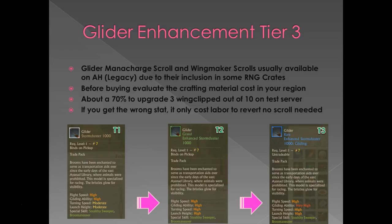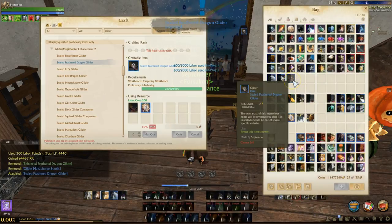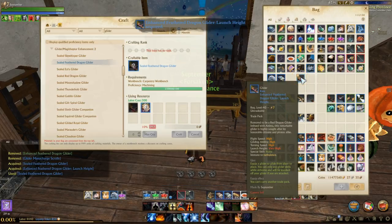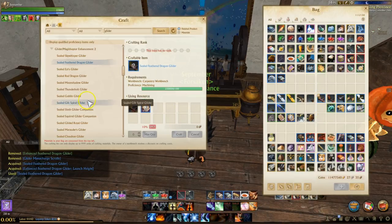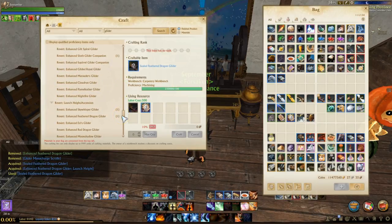On the test server I did 10 attempts and seven succeeded, so that's roughly a 70 percent chance — at least that's what I saw. On this slide I show you the progression of a tier 1 glider all the way up to tier 3 and what you can expect your stats to look like. Even on a successful tier 3 enhancement you may not get the stat you want, since the attribute that gets enhanced is all RNG — you may get speed, lift, turning, or launch, and one of those may matter more to you than the others. If you're going after one specific stat and get the wrong one, you have to revert the glider back to tier 2 and try again. Thankfully, if you have a successful tier 3 enhancement, reverting does not cost a scroll — you only have to use a base 500 labor.